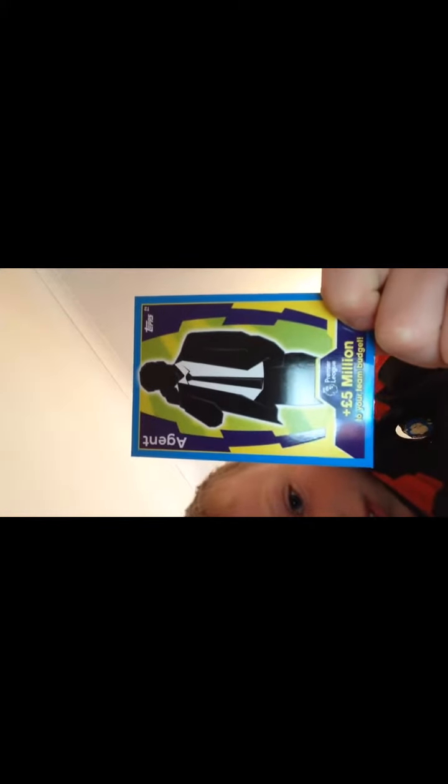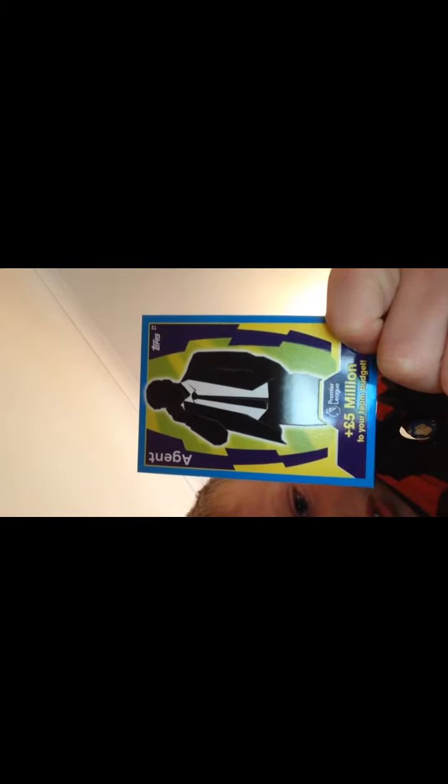So there's my agent card, which I need for my collection. We've got Davy Klassen for Everton and Rob Holding away kit for Arsenal. Then we have Danny Drinkwater, and finally Ryan Shawcross — free code, take it quick because it's gone.